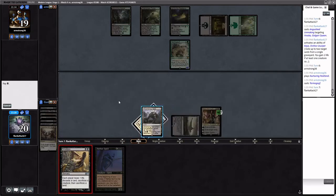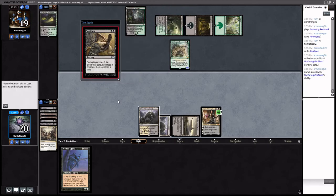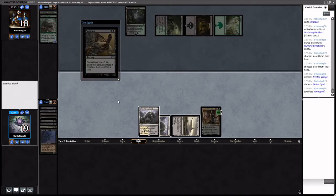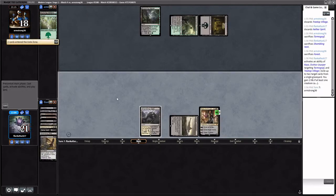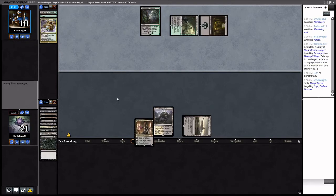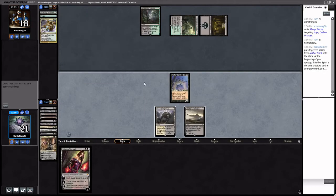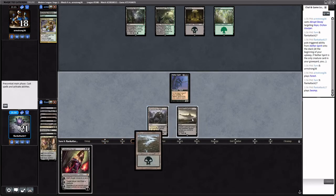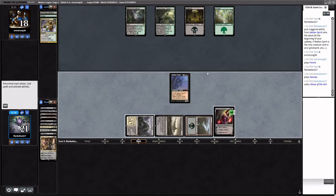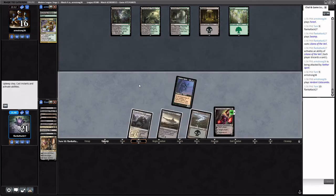I'm going to get rid of the Shambling Vent because Castle Locthwain represents more card advantage in the late game. Now we have the Nether Spirit — they have nine cards exiled, getting closer. They have Abrupt Decay. We're pretty much at parity but I just have a better creature. We need lands and the opponent has lands — this is scary. Both of us are trying to draw lands and action; the opponent has enough lands where they just need action, and we don't — we need action still. Nether Spirit is such a good card. I think I'd rather draw cards off Castle Locthwain than attack for two.